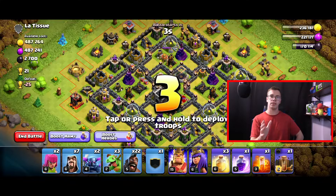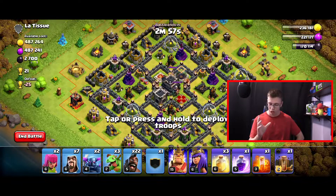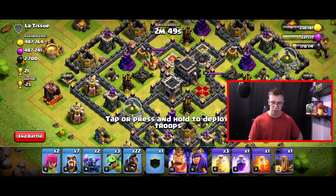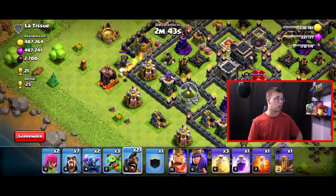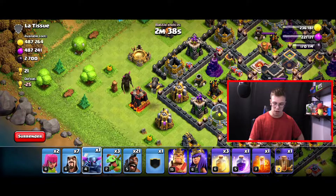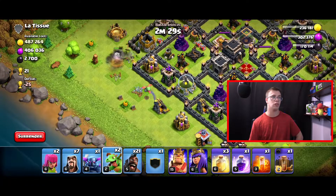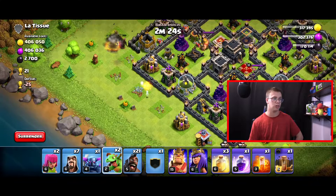We're on our last attack within the hour — my training potion is finishing up after this attack. I only lost one attack because some guy had e-drag and I didn't take out the CC, so e-drag wiped all my troops. For this base, I'll first check for CC with a hog rider — I just see a cannon on the left side, so I'll drop a PEKKA here and a baby dragon on the opposite side to trigger the CC if anything is in there.